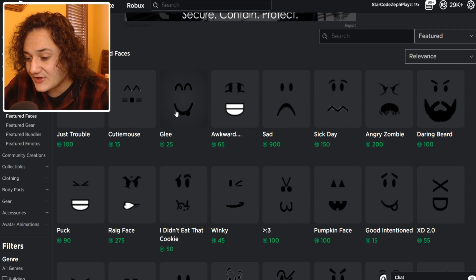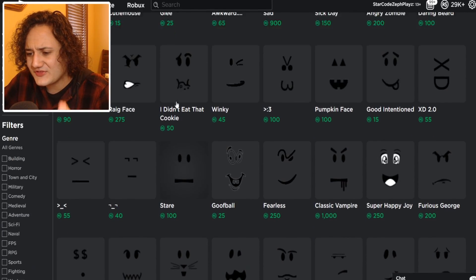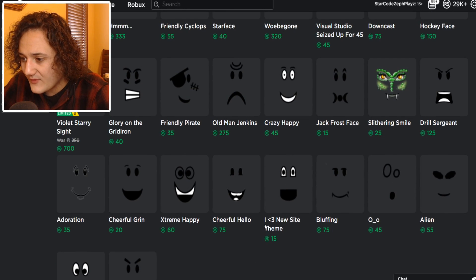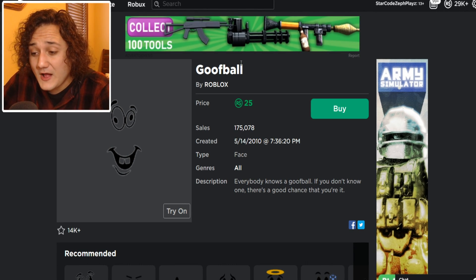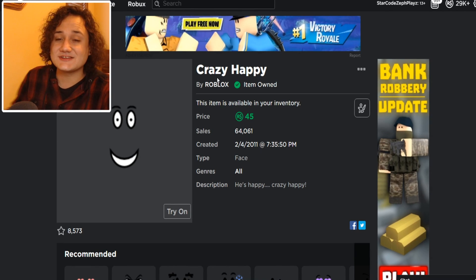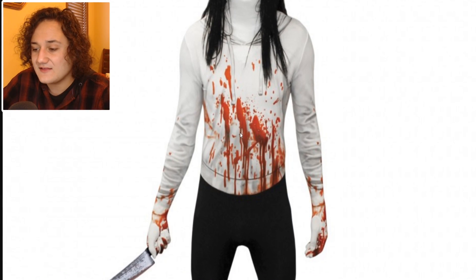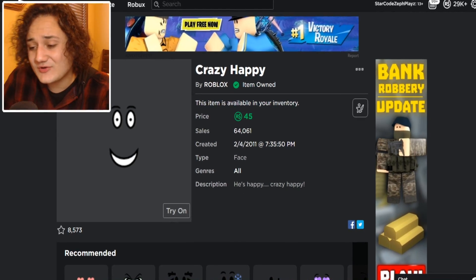We're gonna keep looking because I'm thinking of a face with just crazy crazy eyes - I know it exists, I just don't know where it is. Oh wait, we might have found it - this is the one I was thinking of. Sorry Goofball, you're a good face at only 25 Robux but we're actually gonna get the Crazy Happy face because this definitely looks the most like Jeff the Killer. It's gonna go well with the Kool-Aid stains. We already bought it - the Crazy Happy face is in.